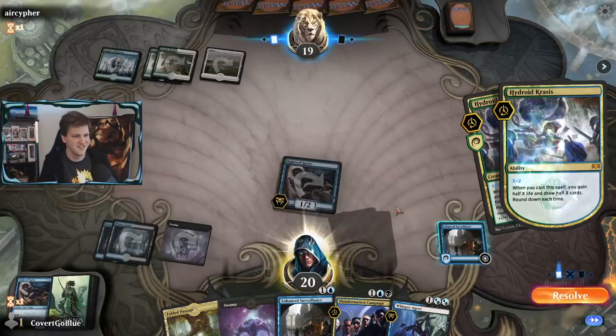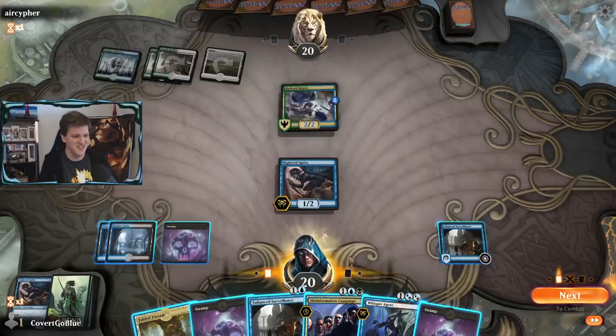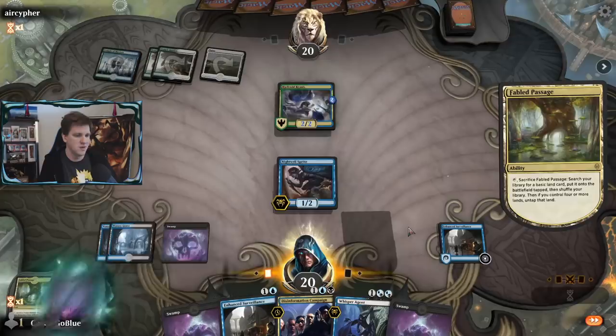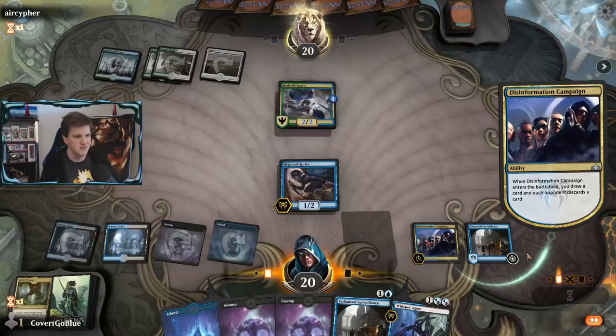My deck is kind of immune to Elspeth, Sun's Nemesis because all my cards are pretty bad — the Hydroid Krasis card is better than my whole deck combined. Don't worry about a thing though, it's fine. Attacking is shut down. Probably want to play one of these three-mana cards; may as well get this Fabled Passage done. Let's play the campaign — something has to get hit by Elspeth.